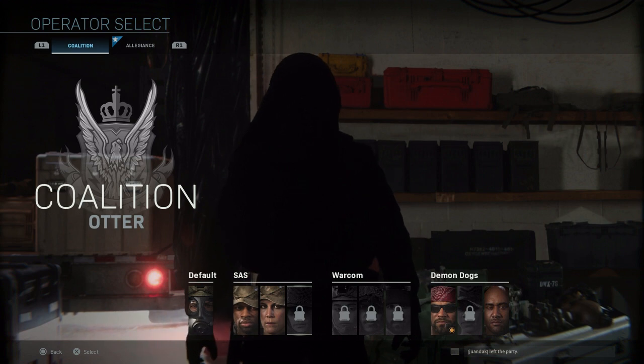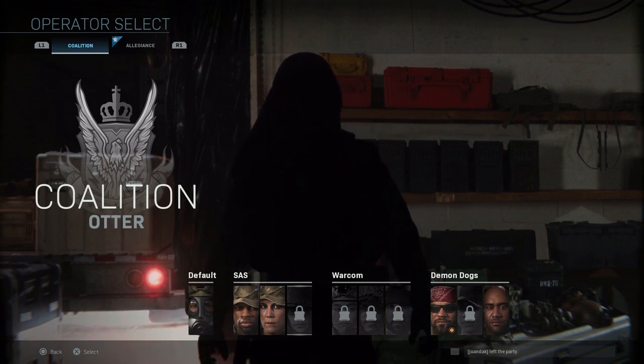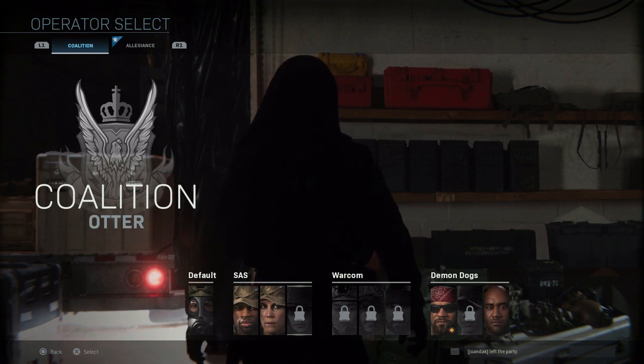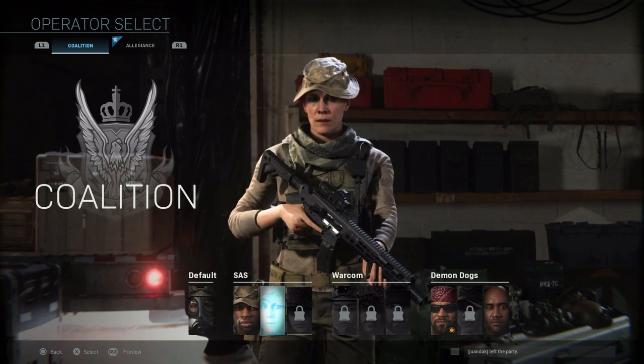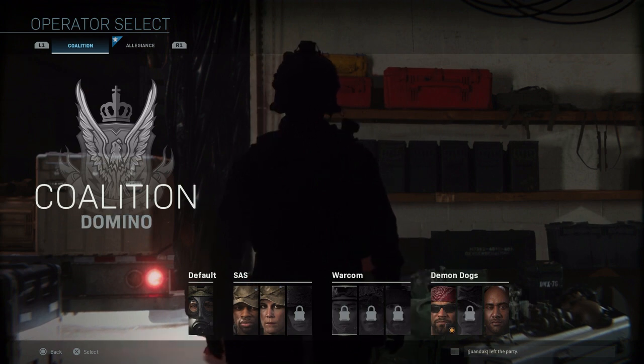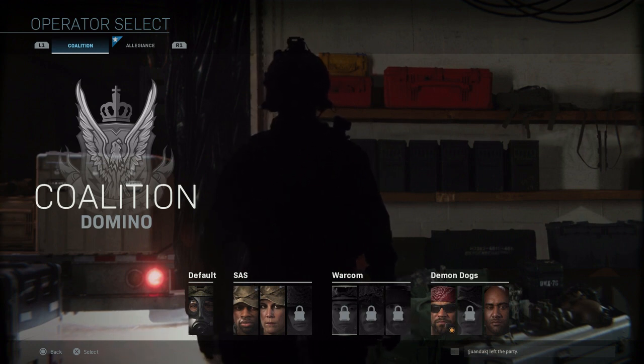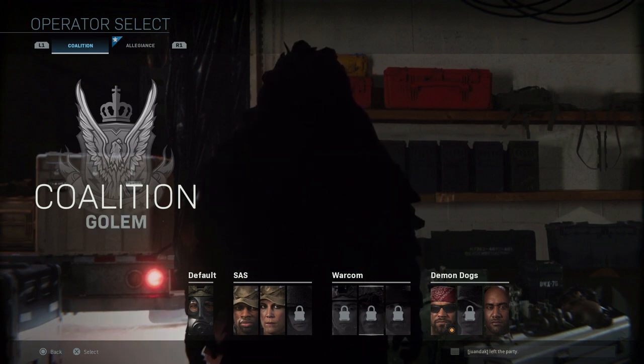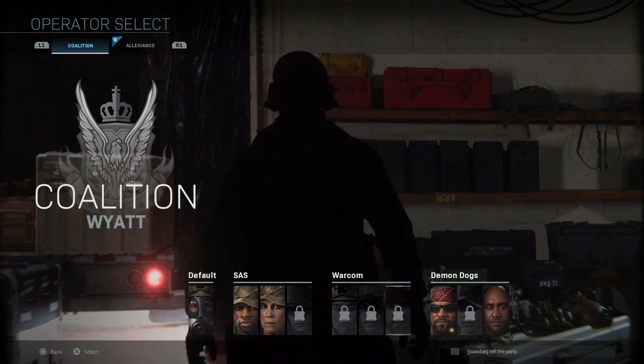Next for the Coalition under SAS is Otter. We don't have backstory information on him, but we know from the pre-order pack for special editions that he has the Crew Expendable operator skin. His base skin is unknown, but if you pre-ordered the enhanced editions you'll get that skin once you unlock him. Moving to the War Comp sub-faction, we have Domino, Golem, and Wyatt — Wyatt also has a pre-order skin called War Pig.